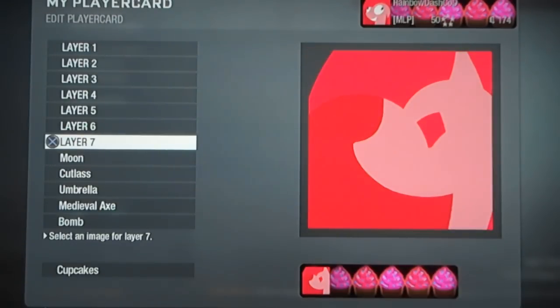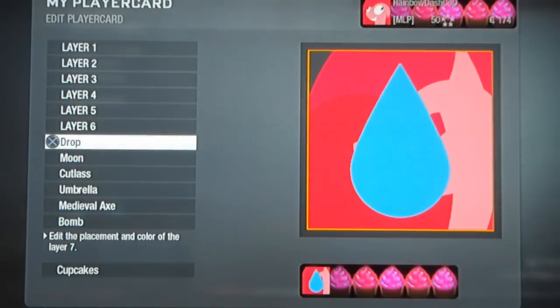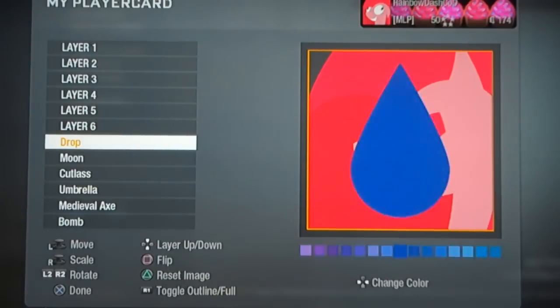For layer 7, you're going to want the drop. This is on page 1. The drop should be white.